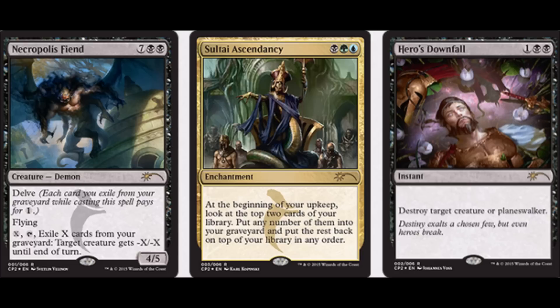Now let's talk about the promo cards. Hero's Downfall foil alternative art is the only real one to talk about in this particular scenario. Necklepolis Fiend is cute — it's a little delve card. Soul Tie Ascendancy has new artwork; the new artwork in my opinion is better, but not that much better. Hero's Downfall is not a modern playable card in my opinion, and it is not a legacy playable card in anyone's opinion. It's just not good.